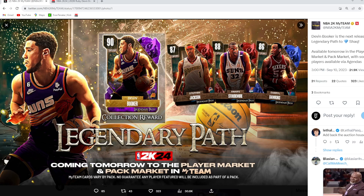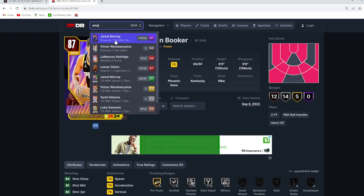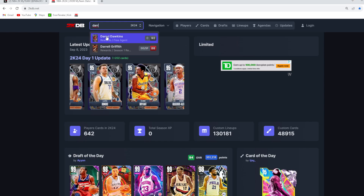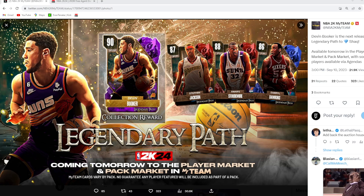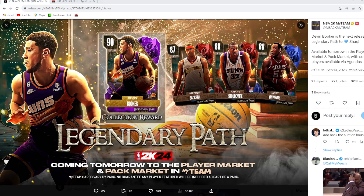I'm more looking forward to the Sapphires, Emeralds, and Golds as potential budget cards. Stephen Jackson and Amar'e Stoudemire are going to be really good Ruby cards — we don't have either of them in the game yet, so it'll be interesting to see what jump shots and stats they get. Daryl Dawkins — we don't have a card of him either. He's six-foot-eleven at center with a seven-foot-three wingspan, so at power forward that's actually really good. He'll most likely be a really solid defender but probably won't have a three-ball.